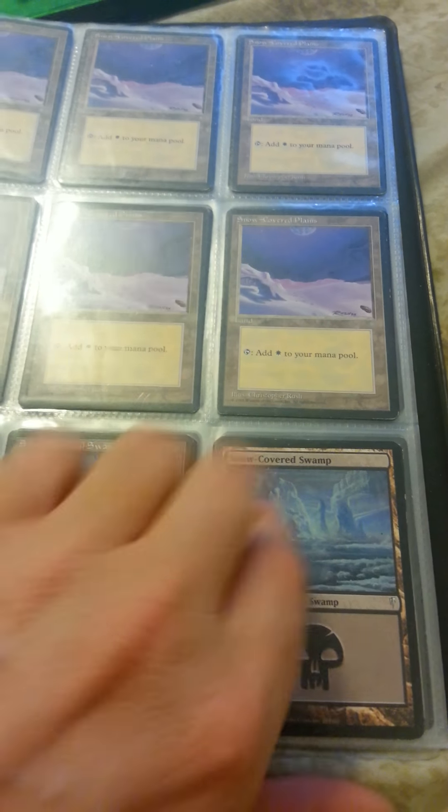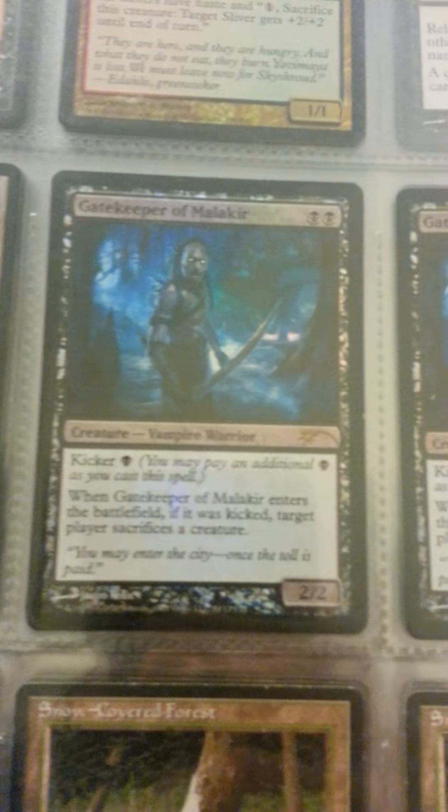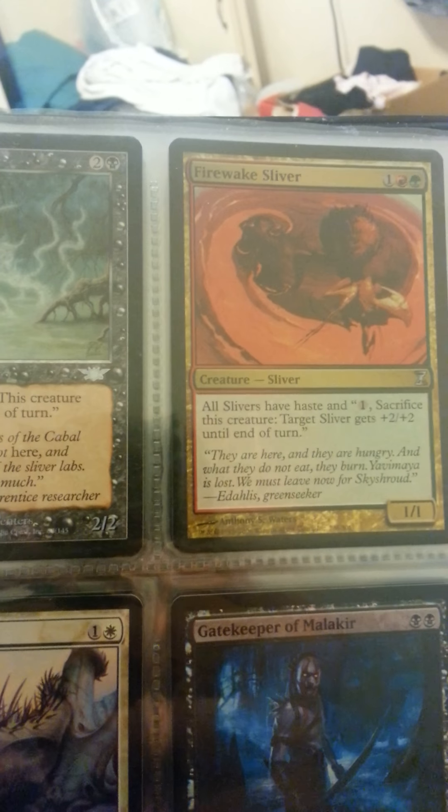Now these Ice Age snow-covered lands are not for trade, except for these ones. I have one snow-covered swamp. That island is for trade — I'm looking for the Ice Age ones, along with the Mountain. Foil Sliver. Two Gatekeeper of Malakir promos. Third foil. Another foil sliver. Farbrace Sliver. And Tome Spiral foil.